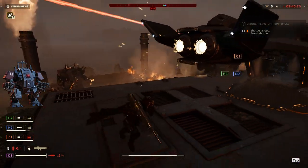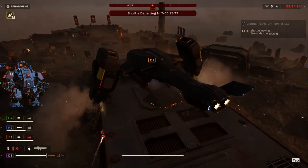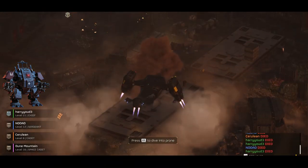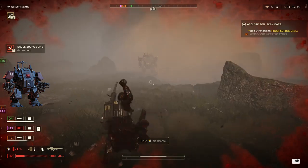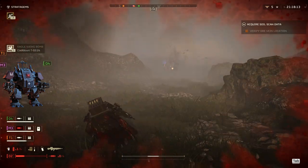The Hulks are well-defended Automatons that stand at three times the height of a Helldiver. Armored and able to shoot from a distance, they pose a significant threat. However, they have a weakness — you can bring them down by aiming at their legs with any weapon. Destroying one leg in some missions has been enough to incapacitate the Hulk, highlighting their vulnerability.